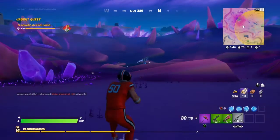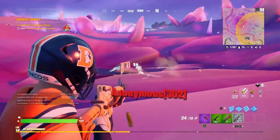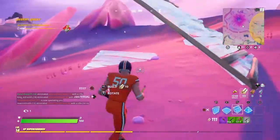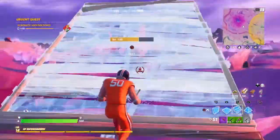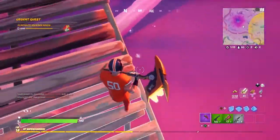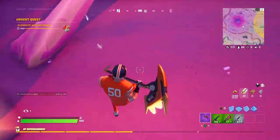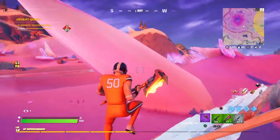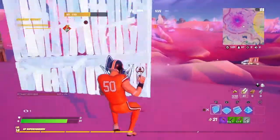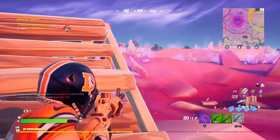I see this guy over here, let me go fight him real quick. Okay, we got him. Now let's build up a bit. I want to take fall damage to prove I'm in a real game — I'm going to take it from right here. Okay, so I just took some fall damage right there, as you all saw.